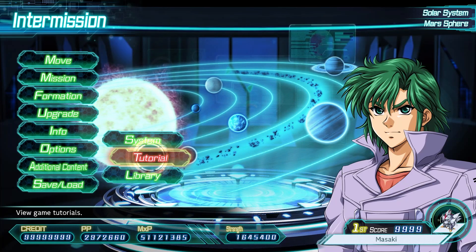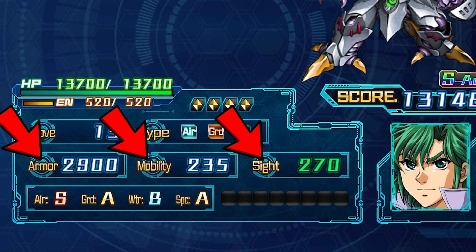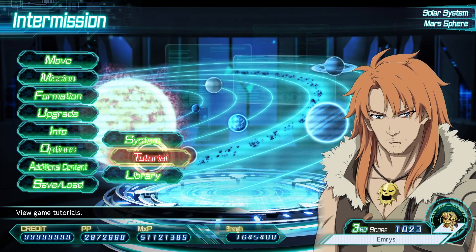Super Robot Wars is an interesting case when comparing the typical stat systems you see in just about any RPG. Not only do your units have stats, but the pilots themselves also have stats that act as a modifier of sorts. In this video, I'll be breaking down both unit and pilot stats.